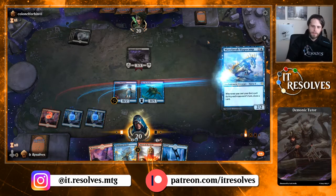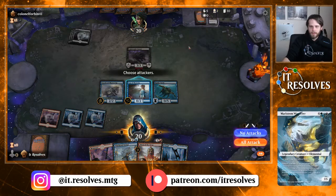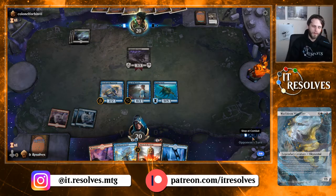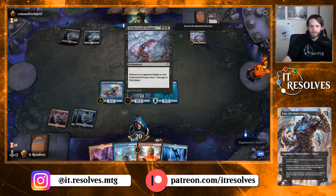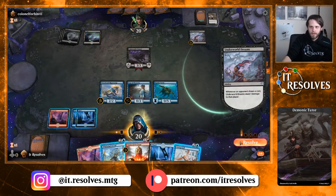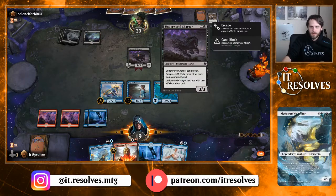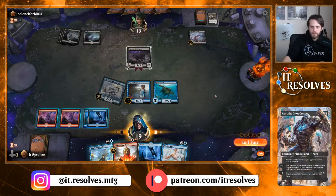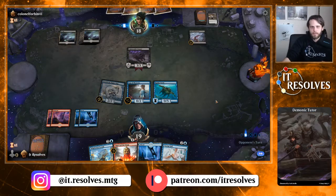Do we leave out Whirlwind Denial? I think we have a counterspell package here. Escape isn't great but I think we just have to do that. We have the Underworld Rage-Hound as our only escape card, so self-mill isn't really that big of a deal. That's actually surprisingly good against us — with this Hippocamp out, funny enough. We'll just go ahead and swing in for two.